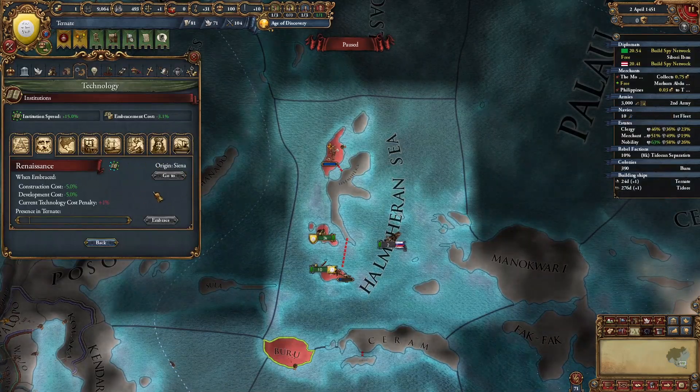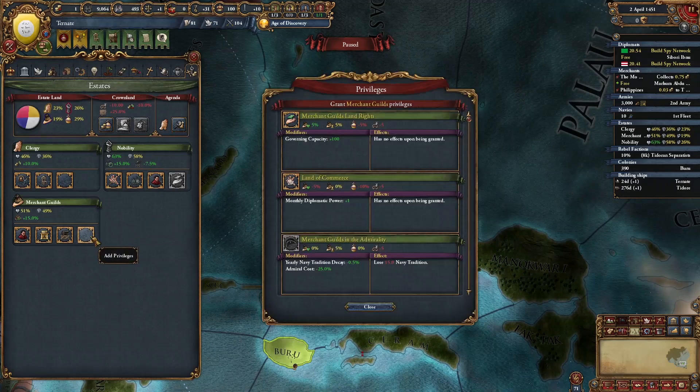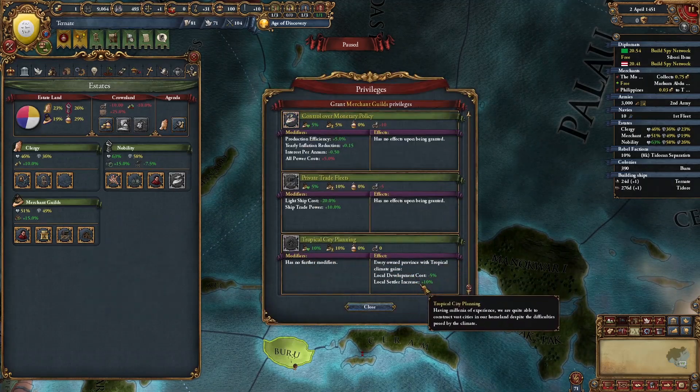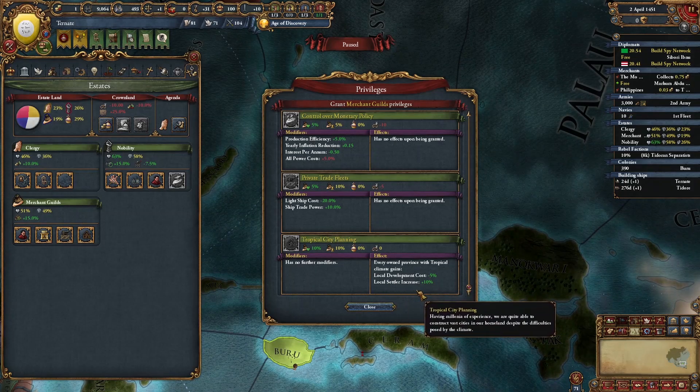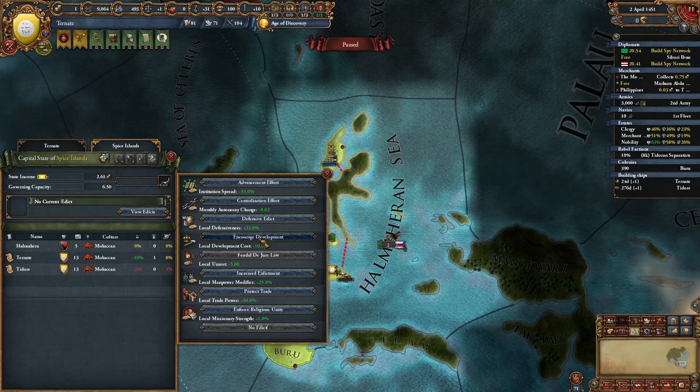It's 1451 and the Renaissance has spawned, so it's time to dev it up in our capital. First, we're going to give the merchant guilds tropical city planning, which gives us minus 5% dev cost as well as local settler increase plus 9%. We're also going to turn on the encourage development state edict. I recommend deving production and manpower primarily, but if you do have admin points, you can also dev up tax.